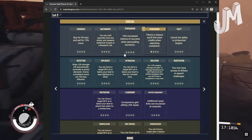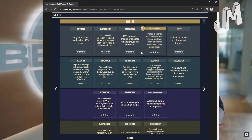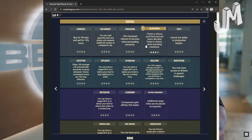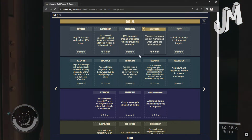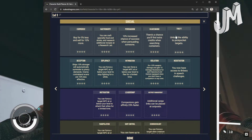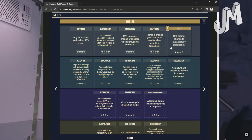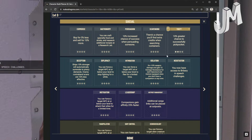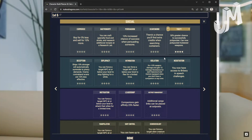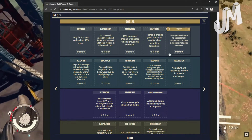Scavenging: Level 1 — chance to find extra credits when searching containers. Level 2: Chance to find extra ammo. Level 3: Chance to find extra aid items like medpacks and chems. Level 4: Tracked resources get highlighted when using a hand scanner. Theft: Level 1 — unlock the ability to pickpocket. Level 2: 10% greater chance to successfully pickpocket. Level 3: 30% chance. Level 4: 50% greater chance to successfully pickpocket and you can now pickpocket holstered weapons.